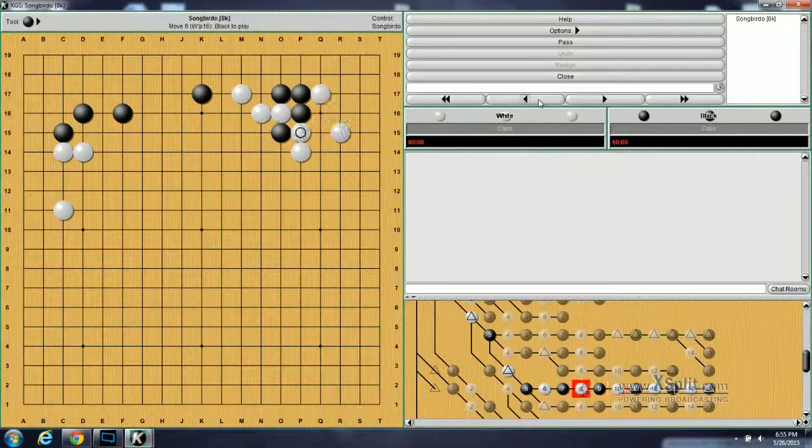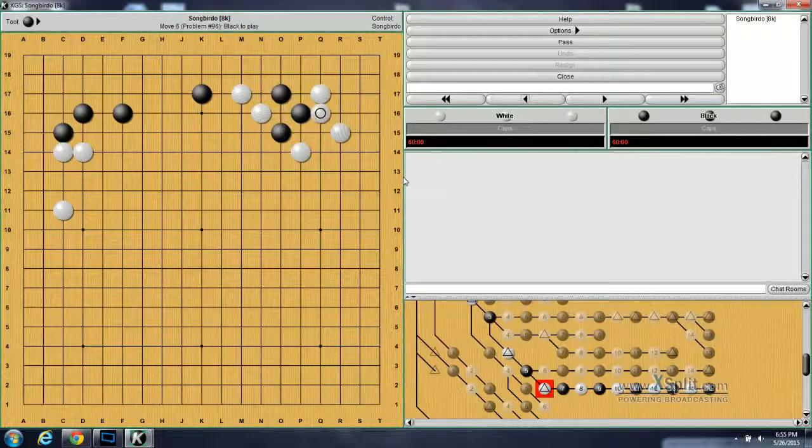This is the last variation for this problem. When black does this move, instead of poking, white instead blocks from here. This is problem number 96. Now what should black do? At this point, those whole cutting variations work because now white has moved ahead. So black needs to actually fix here. White will fix this cutting point and then black will come back to attack these stones. After this, white may run this stone out, and then they just get into this stepping-stones battle where black is actually a move ahead and in a much better position to fight these stones.